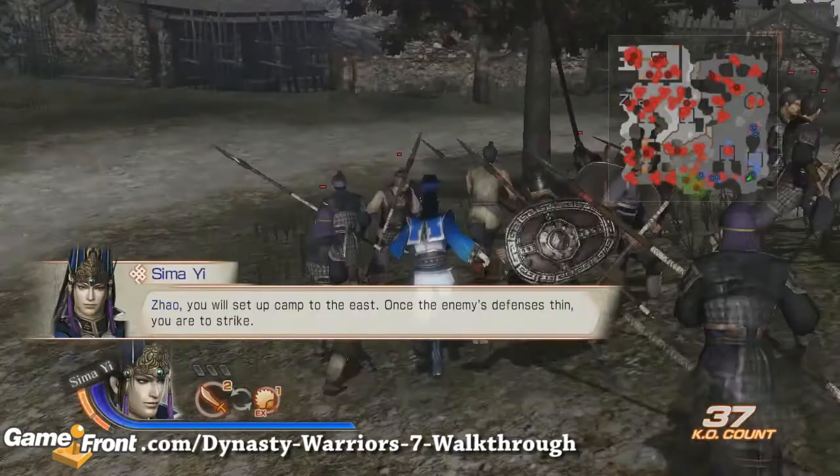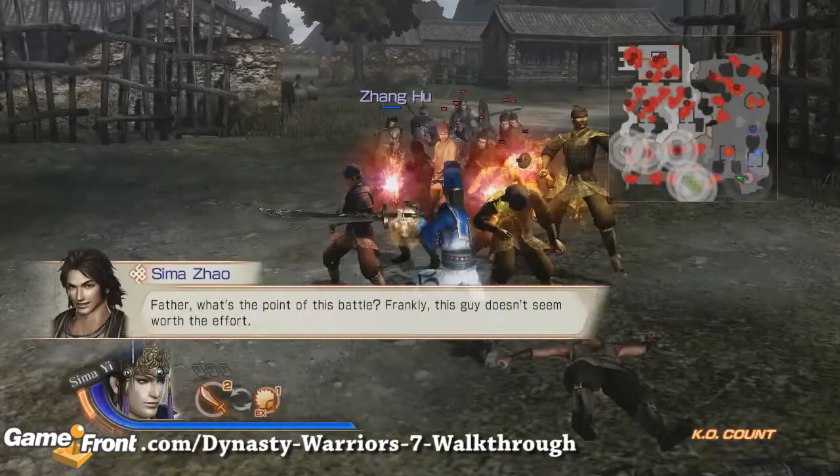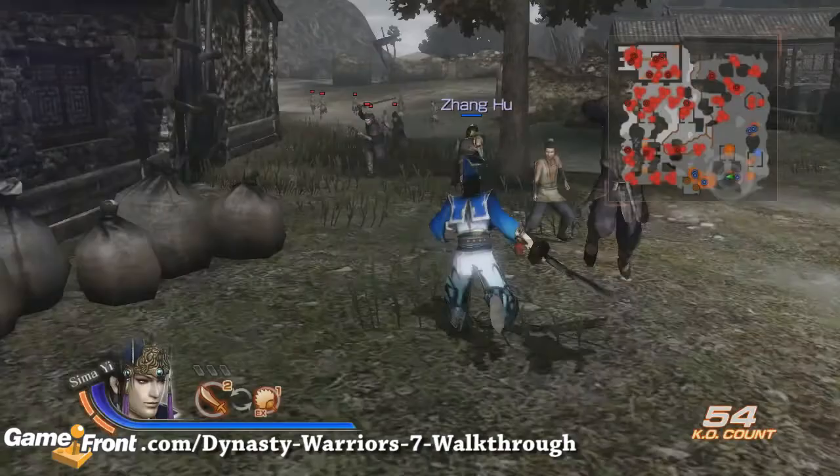We will start this stage by heading to the center, southmost area of the map and defeating the enemy officers that are lit green on the mini-map. Frankly, this guy doesn't seem worth the effort.